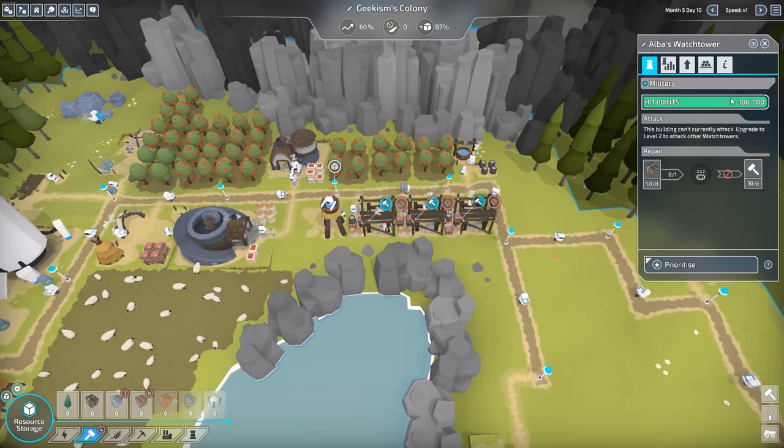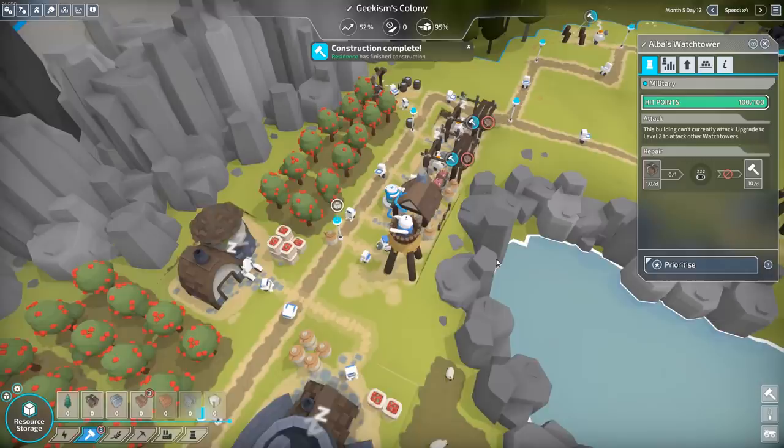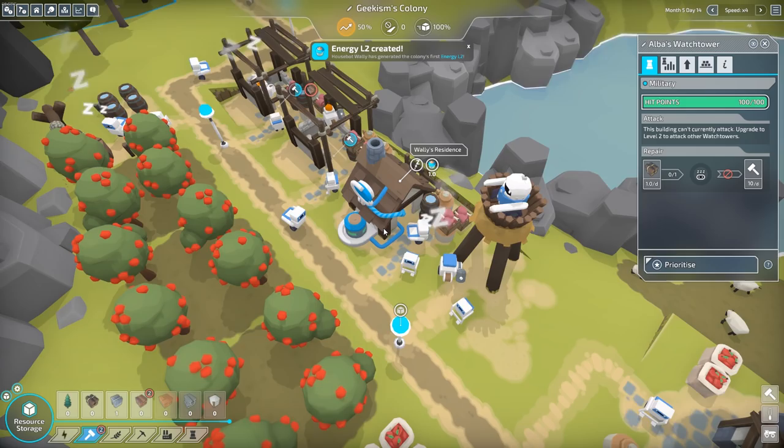That's been upgraded. Sticks and stones are coming in for these. There's one done. So does that class as upgrading now? Yeah, so generate energy level 2. They should just get on it — look at this. They've got little wires and stuff coming off them. They look great. Wally lives here — I knew Wally was going to turn up at some point. Energy level 2 created. We are smashing it.